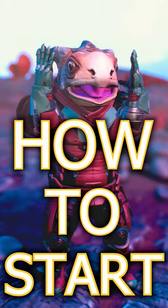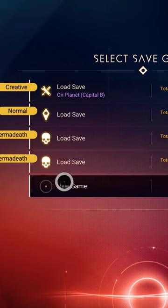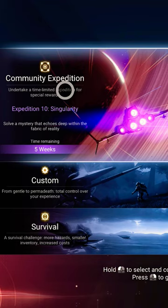How do you start the new expedition in No Man's Sky? Select Play Game and then scroll down to start a new save slot. Go to the top right Community Expedition tab and select.